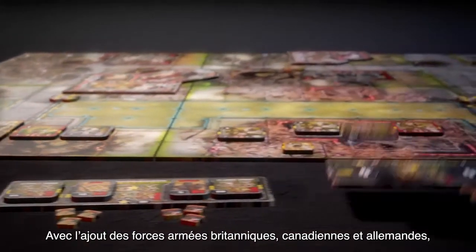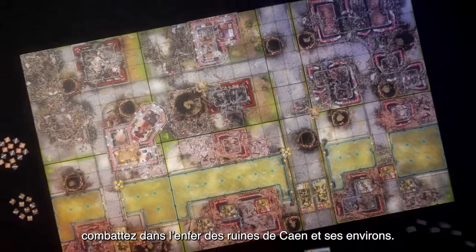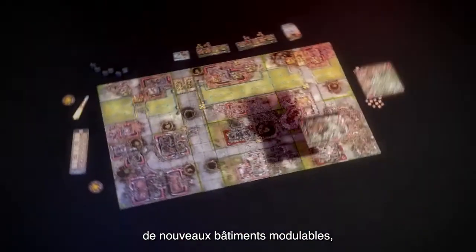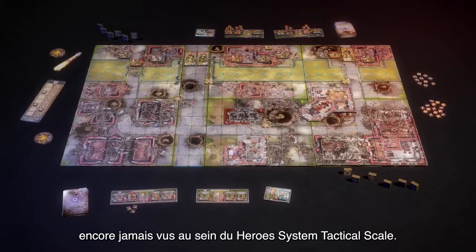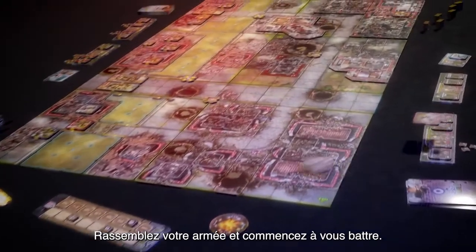Bring British, Canadian, and German armed forces to the table for clashes in the hellish ruins of Caen and its surrounding area. Discover a great variety of new troops, modular buildings, and terrain boards that will offer tactical opportunities and challenges never before seen in the Heroes System tactical scale. Gather your army and start fighting.